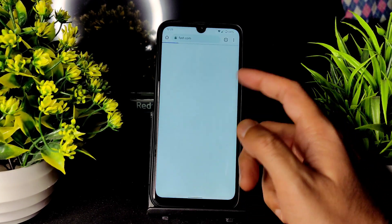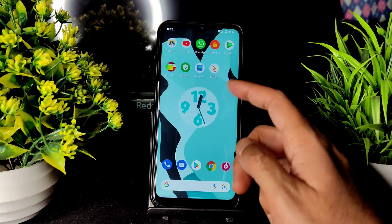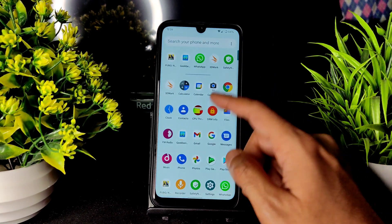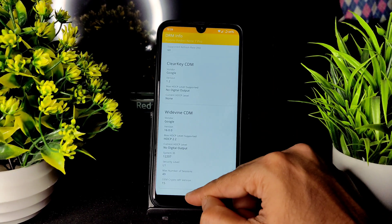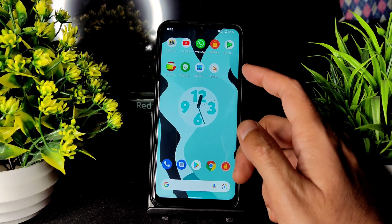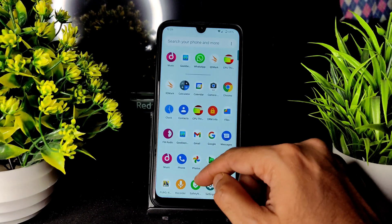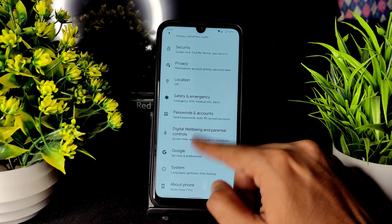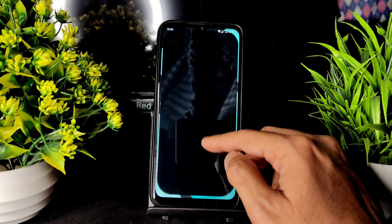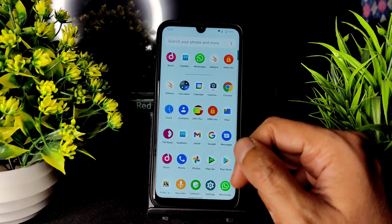In the speed test with a 100 Mbps plan, I'm getting 90 to 95 Mbps, which is not a problem. Coming to DRM info, you get Widevine Level 1 certification, so you can watch OTT applications in HD resolution. There is a Google Go camera pre-installed as well.